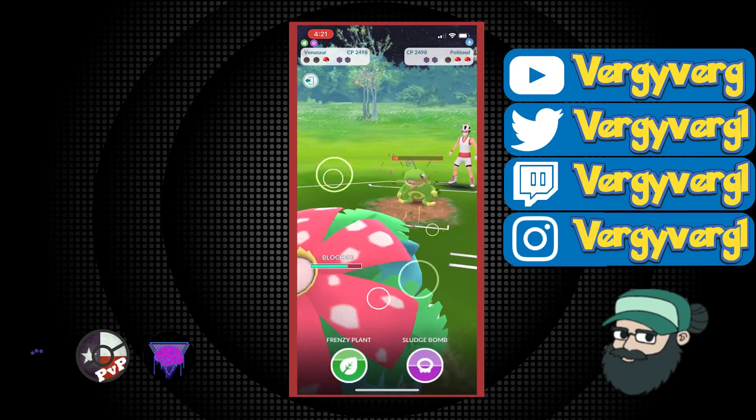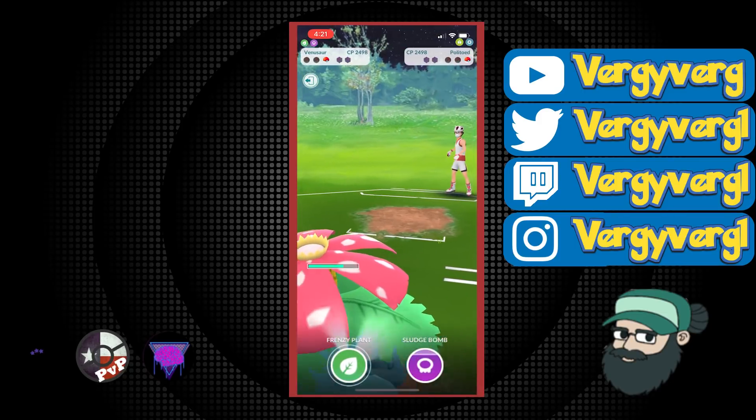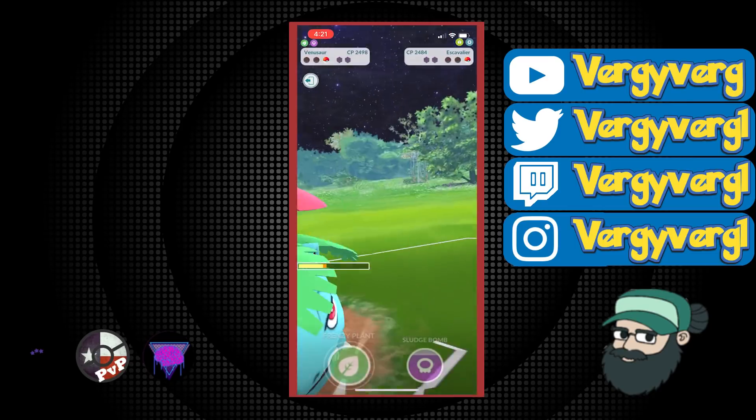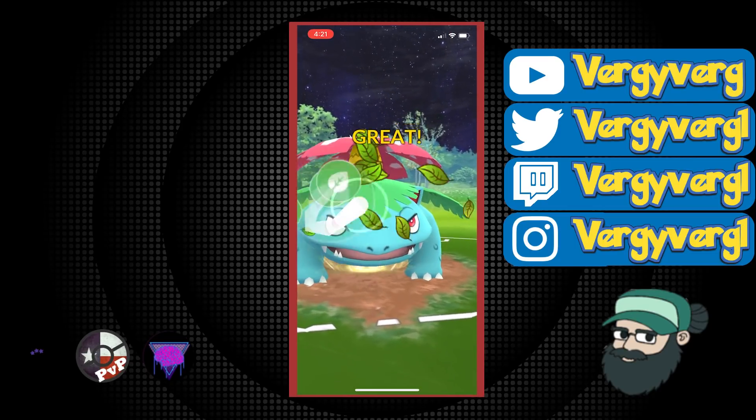They don't have Megahorn — they would have definitely used it on the Umbreon. Megahorn plus Acid Spray is a weird moveset — that's not realistic. This is 100% sure a Drill Run. And yeah, they're super low, so this is going to definitely KO them. And that's going to be a GG.